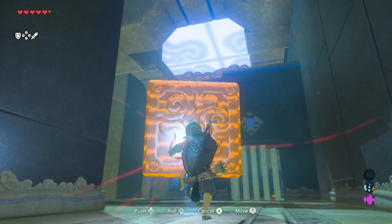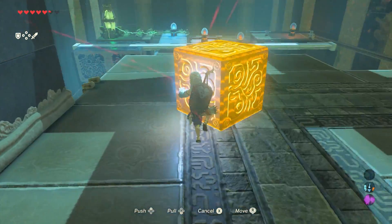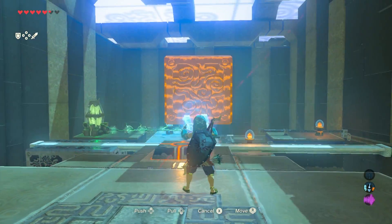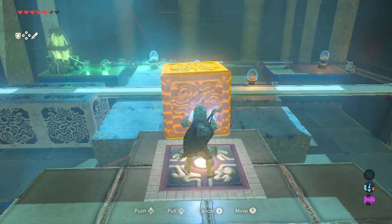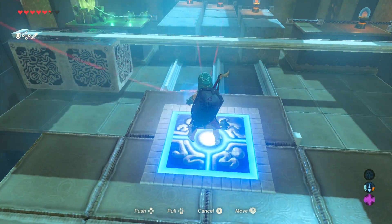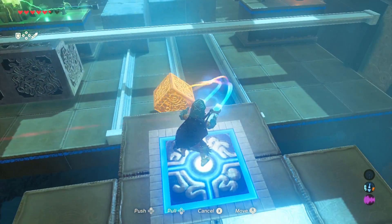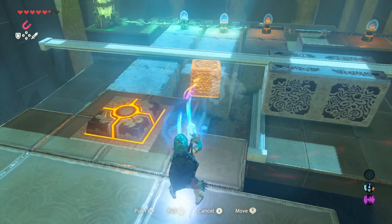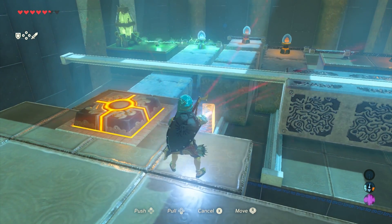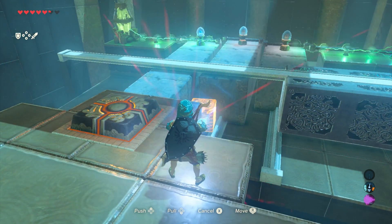At this point you want to return to the first room and grab one of the big metal blocks. I had been bringing this along with me the whole time because I suspected I was going to need it. Stepping on the switch will allow you to reset the puzzle, and you're going to use this metal block to help offset the center column. With the metal container situated to the right, use the block to push the center column into place.